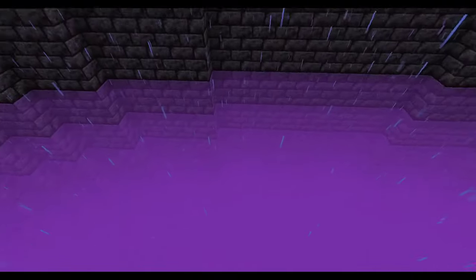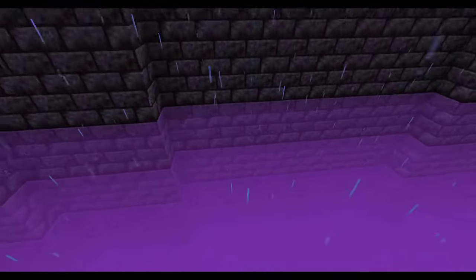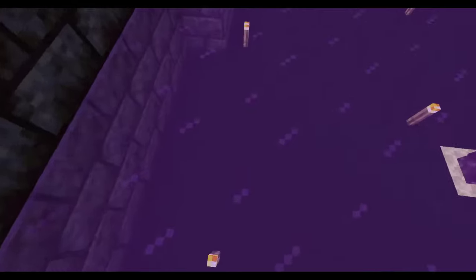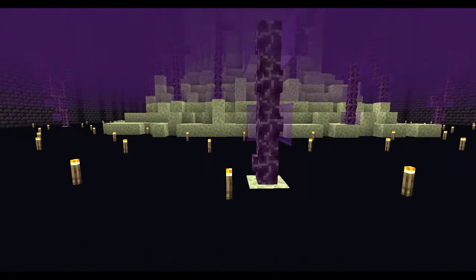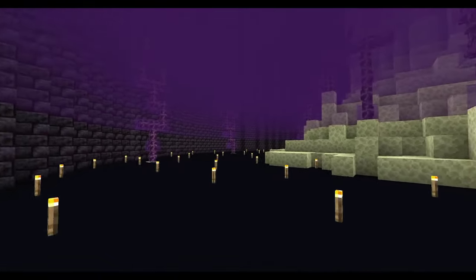Ours though is a little different. First, the scale — this hole is approximately 100 blocks in diameter and continues down to bedrock. This was done without world edit and even beacons for the majority of the build, while on a private vanilla server in hard survival mode. The sides of the hole are covered in blackstone bricks and the bottom in black concrete.